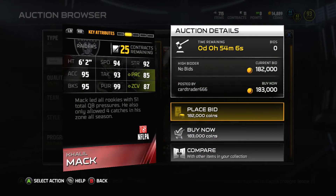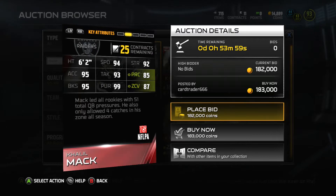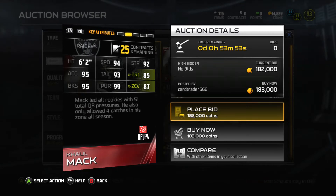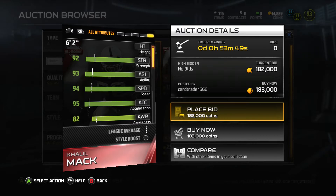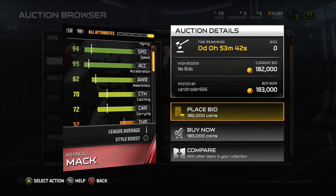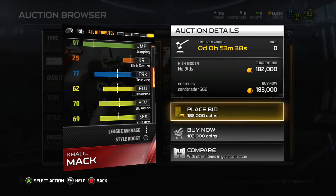This card is scary. He's 6'2", 94 speed, 87 zone, 95 block shed, 95 acceleration, 99 pursuit, 92 strength. I really hope I do not play against this card because I know that 94 speed puts in work. 70 catching and 97 jumping — this card is a total animal.